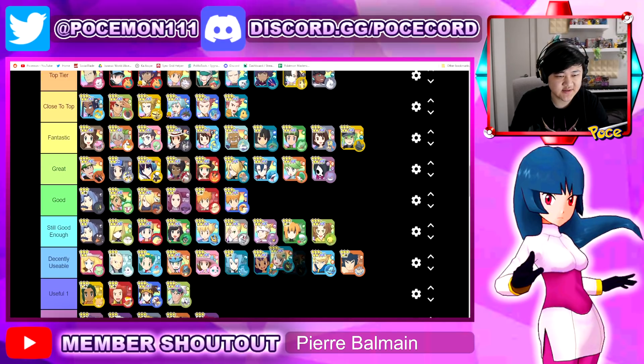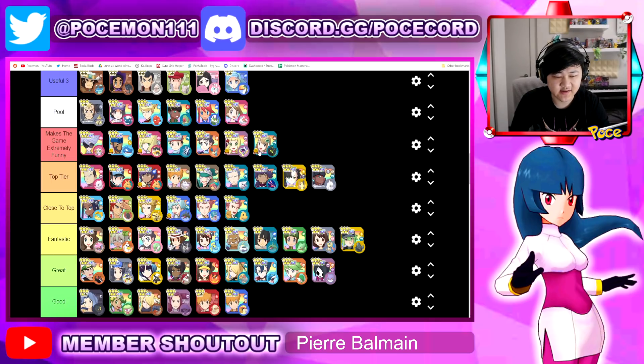Let's get into some of the new units. AS Serena — obviously a no-brainer, one of the best units in the game, one of the best damage dealers in the game as well. Really good for both dragon and ground type damage. Just an incredible unit on so many different fronts. There's really not too much to say — AS Serena is one of the best damage dealers in the game.